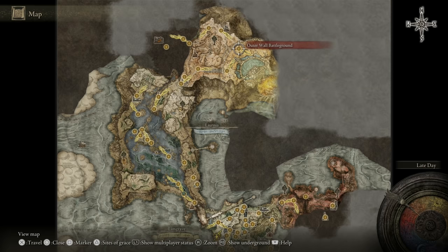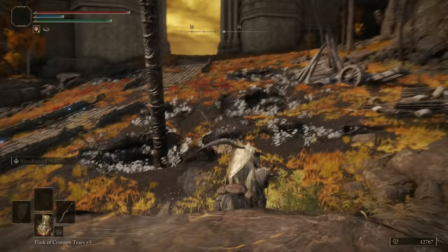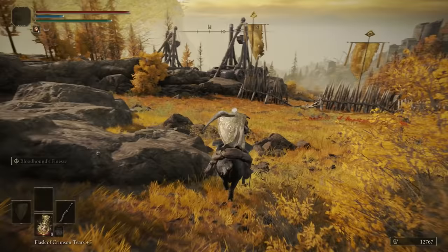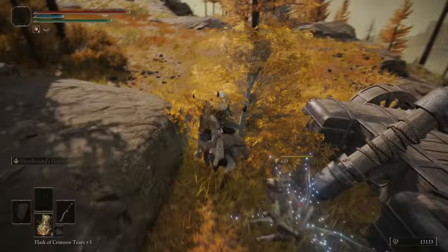In the last episode we were getting some Golden Seeds in the capital region and there was one I missed. We're going to the Outer Wall Battleground grace. The reason I missed it is because on the path I took to avoid the catapults, I went right past the Golden Seed. I actually forgot about this one on a lot of my other files because I always take that same path.